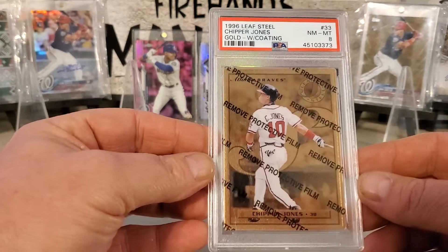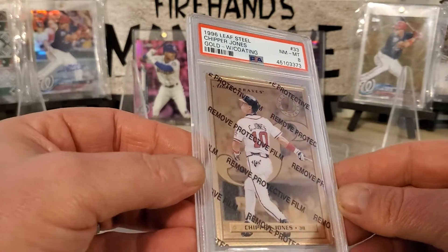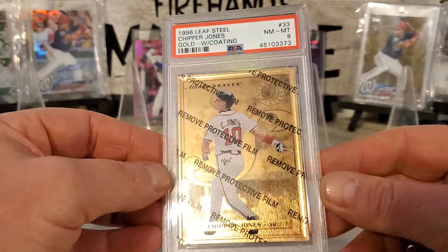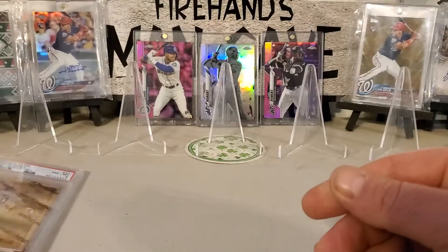So this is going to be our first one. This is a 96 Leaf Steel Chipper Jones Gold, and it still has the coating on it. That's what the back looks like — there's some nice shine.